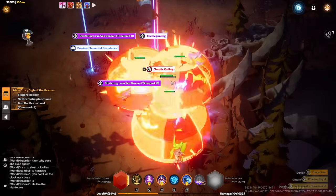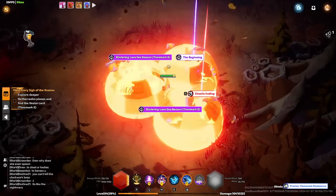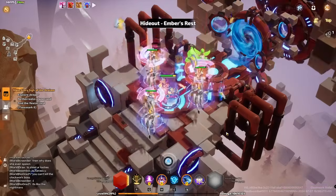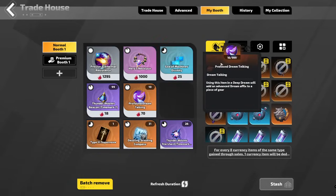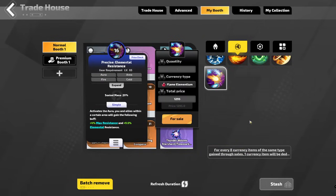There's no way - we just had a second one drop. So that's 2600 Flame Elementium in the last about seven minutes. Let's put that one up for sale as well. The other one hasn't sold yet.